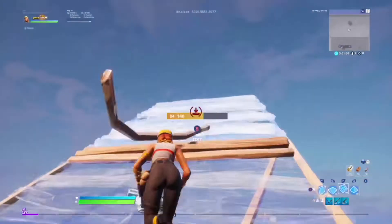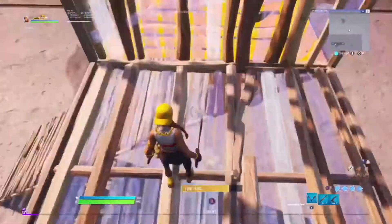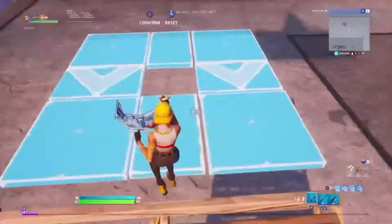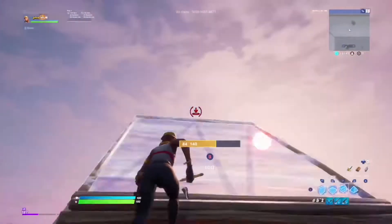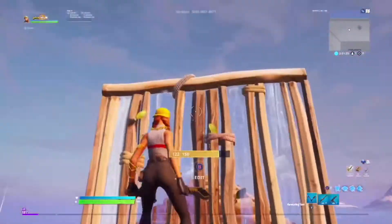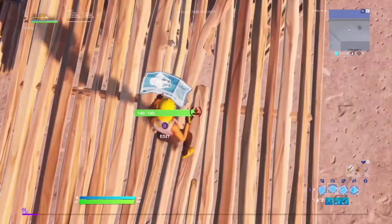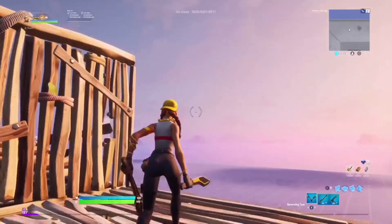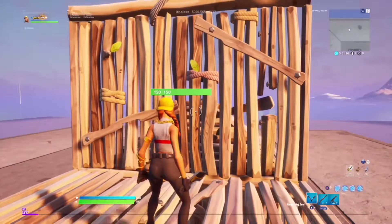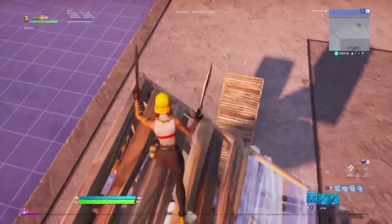For the next side jump, basically what I'm going to be doing is build up the cone and then jump to the side, but I'm going to place a wall and a floor right here. So you're gonna want to build up, place a cone of course because it's a side jump, jump to the side and look down — but before you look down you want to place the wall and then the floor. Then your opponent might be there. It's a good move, and then you can either ramp up, do some 90s, keep doing side jumps, or whatever you want.